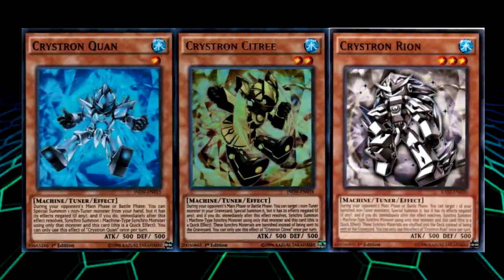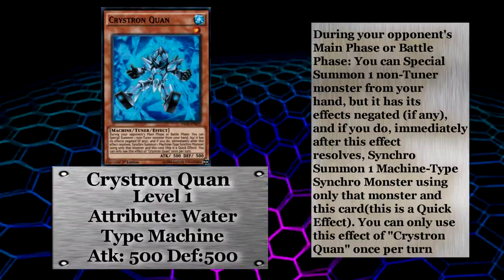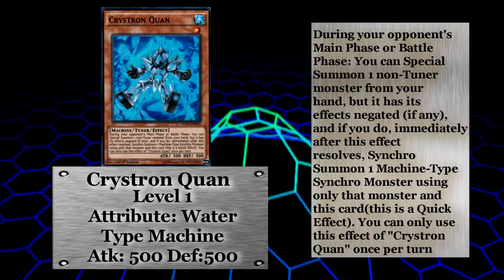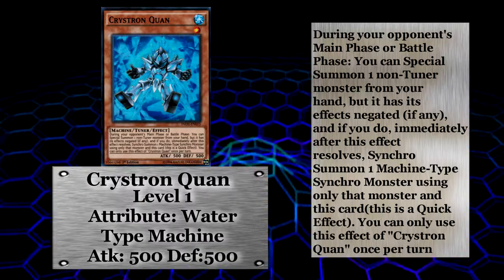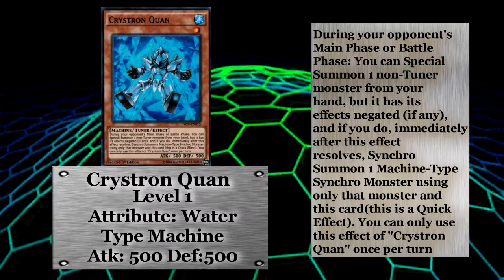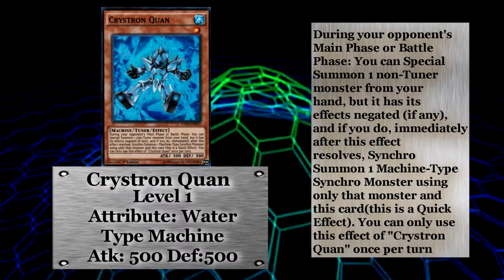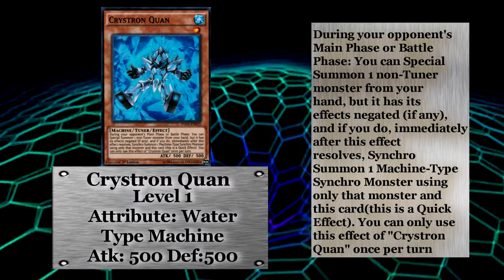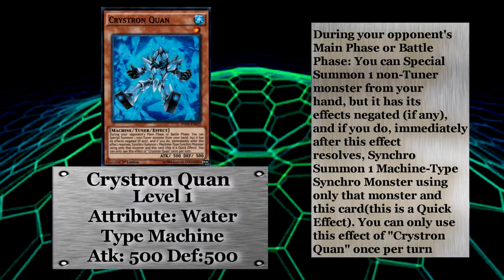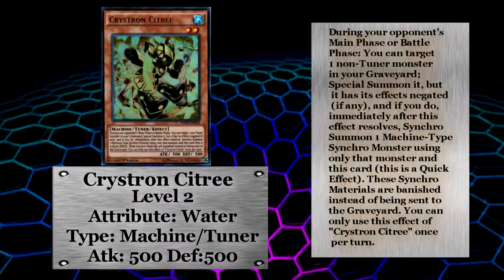Christron Quan, Citri, and Rion are your three tuners to work with. Christron Quan is the level one tuner and like the other two he has 500 attack and 500 defense. His quick synchro effect lets you pull a non-tuner from your hand and special summon it, then synchro using Christron Quan and the monster you just special summoned. The issue with Christron Quan and the other main deck tuners is when you use their effects you can only synchro summon machine type monsters, so your extra deck is a little limited.